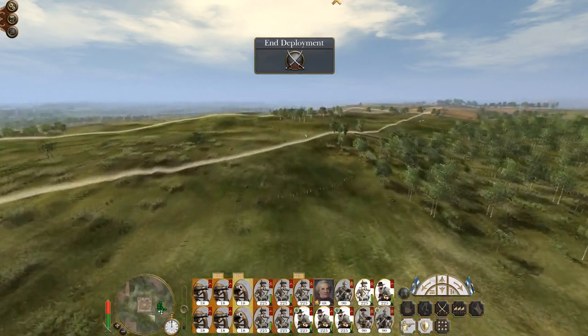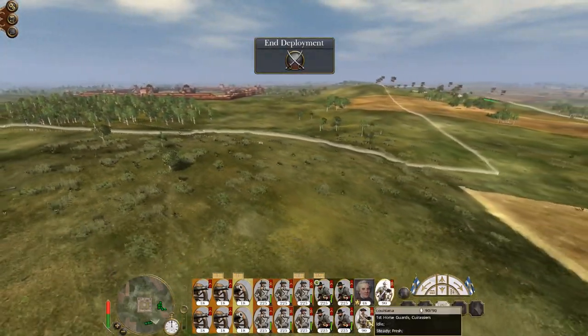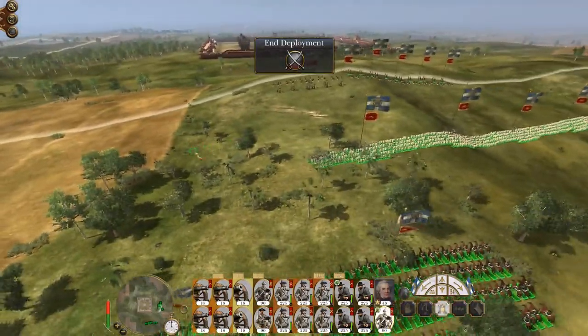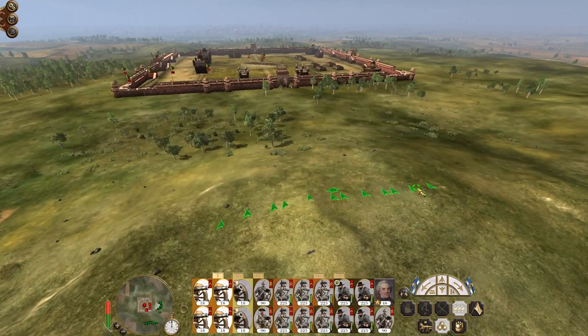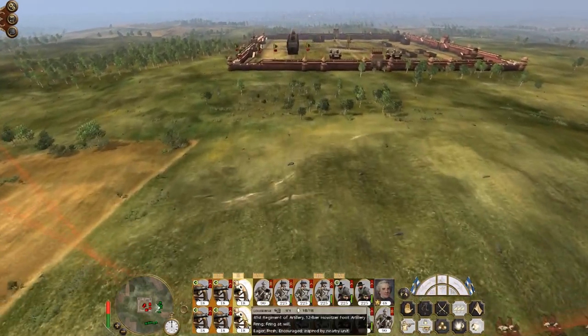Let's put four units of line here to cover the breaches, a wider selection of troops out on the flank, some cavalry support near my artillery in case they charge us, and put my guns up on the hill dropping carcass shot.